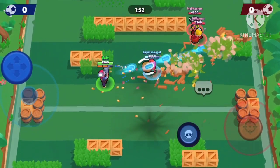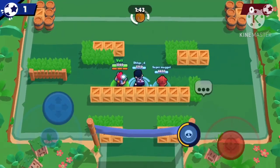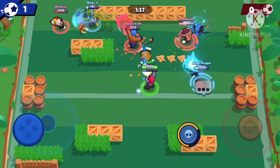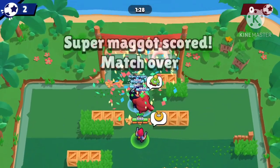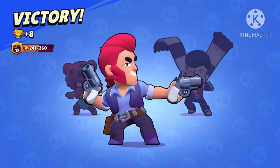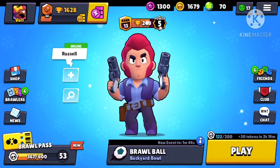That Darryl is annoying — I'm just going to destroy that cover for later. Our Nita is just going to score that right there, nice. Edgar's going to jump in right there. I'm going to shoot open those walls and then our Nita can get that in — yeah, okay.